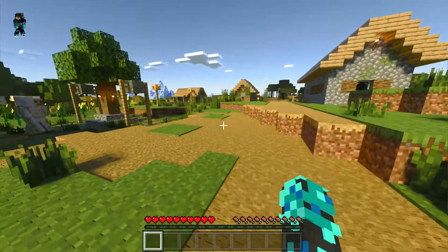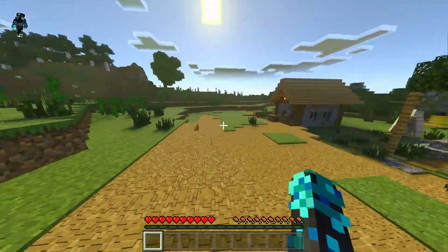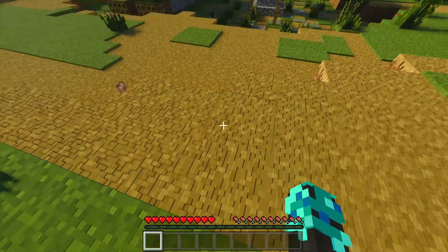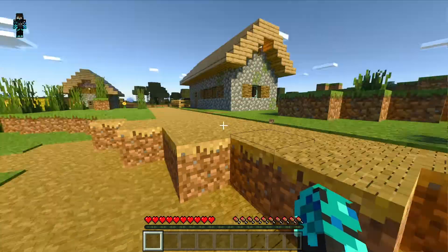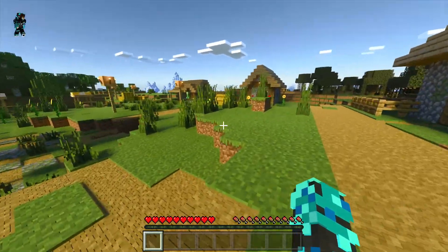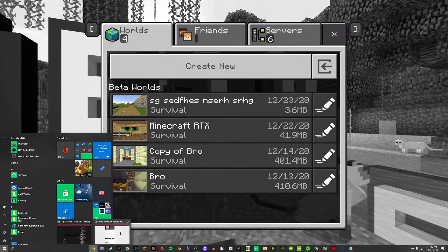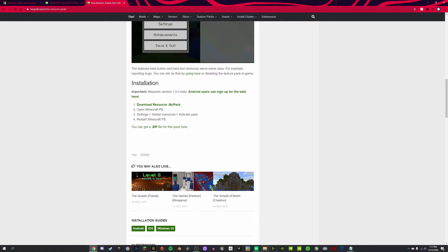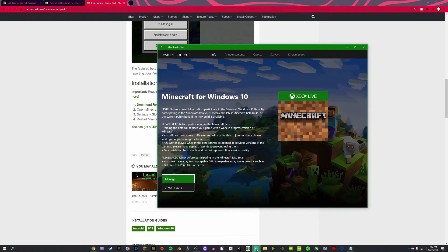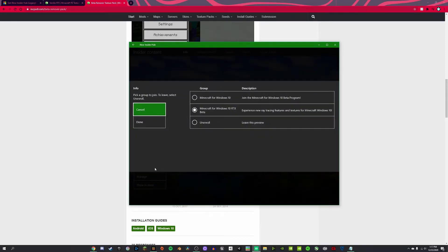A few things to know before you leave: you cannot play with anyone that is not on the beta. So if you are on the beta and your friends are not, you cannot play with them unless they are on the beta. If you want to go back from beta to normal Minecraft, here's how: go back to the Xbox Insider Hub, click manage, click unenroll, then click done. That will get rid of it.